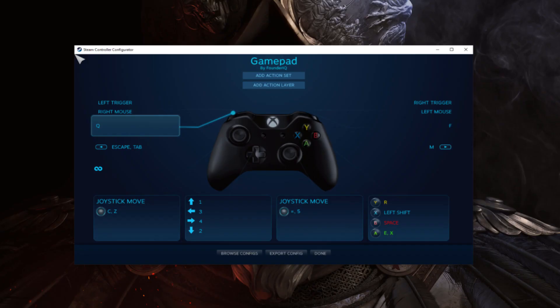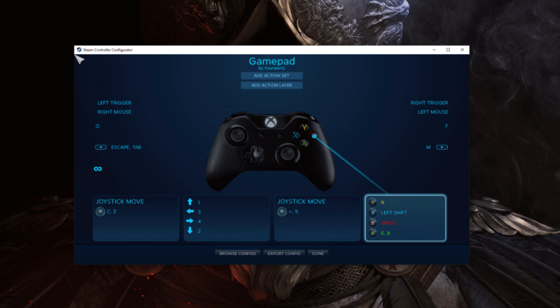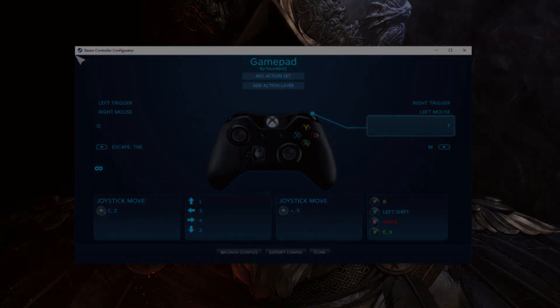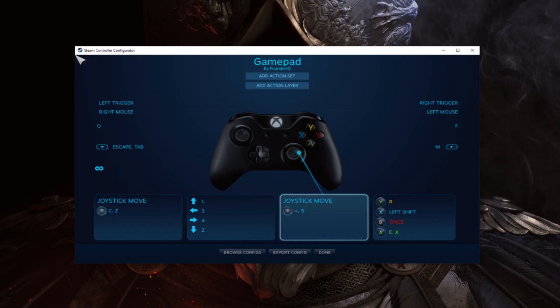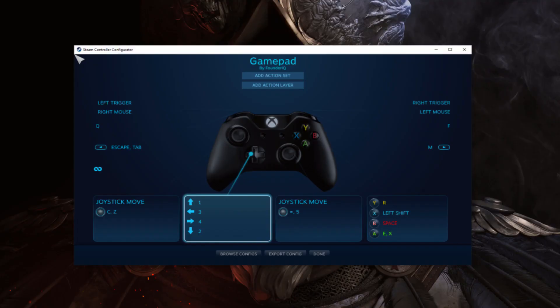On to weapon abilities: left bumper is ability 1, the Y button is ability 2, and right bumper is ability 3. Left joystick is for both crouching and proning, which you'll use while doing PvP to sneak attack other players — proning is mapped to a long press action. The right joystick is for Autorun, which is a huge lifesaver in this running simulator we call New World, and it's also for consumable 3 as a long press action. The D-pad is for switching weapons and using your two primary consumables: up is weapon 1, down is weapon 2, left is consumable 1, and right is consumable 2.